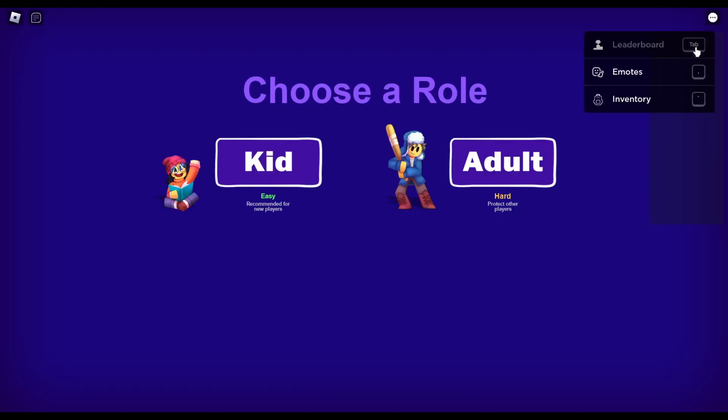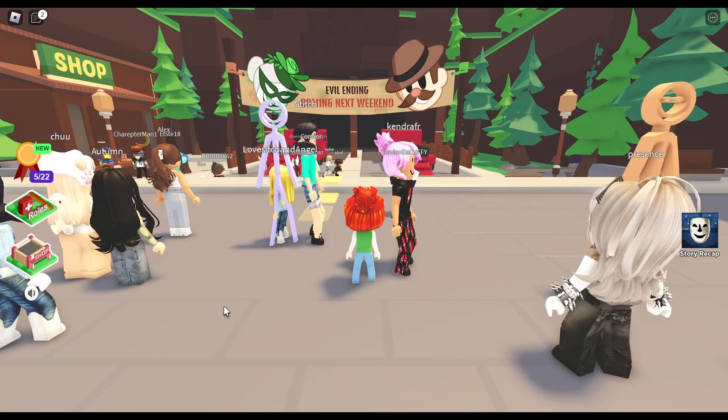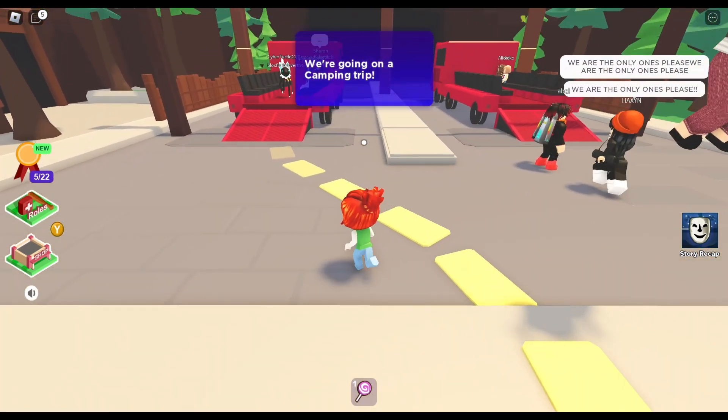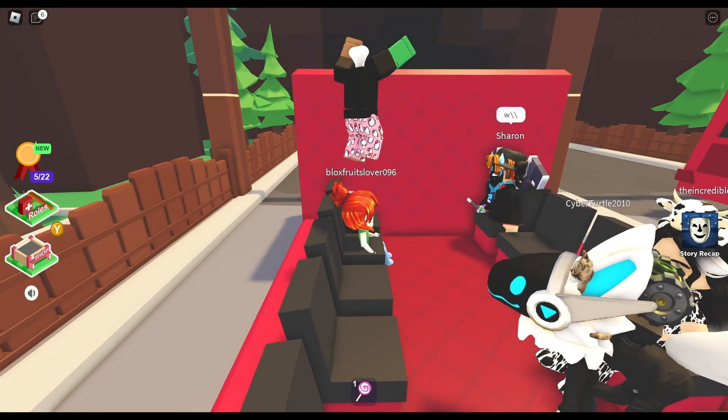Hi everyone, this is Breaking Story Chapter 2 and in this video I will show you how to get the items to unlock the secret ending in the game. So let's start the game and see.